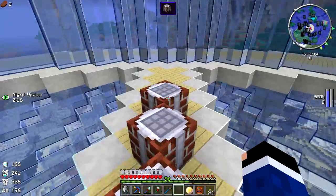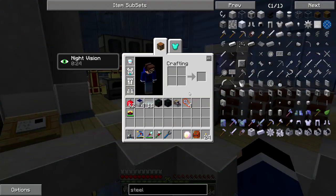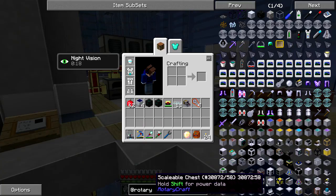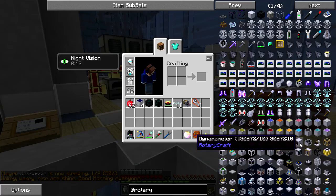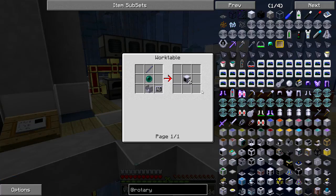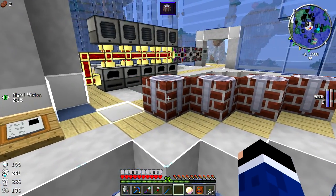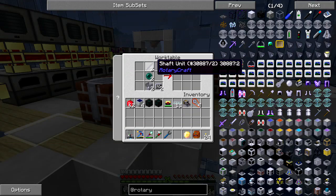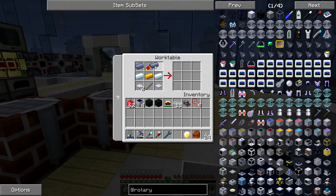RotaryCraft is complicated. You can't auto-craft almost any RotaryCraft stuff — if you look at it in NEI, it doesn't matter what it is, it says it needs a work table. You have to build these things in a work table; if you try to automate it inside the pattern encoder, it just won't work. So I've set up these work tables here. One issue — they weren't displaying correctly after I logged out — but replacing them fixed it.